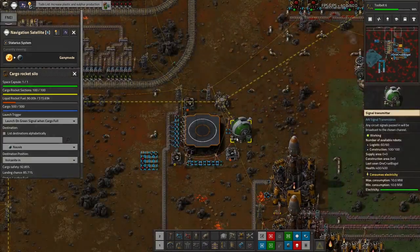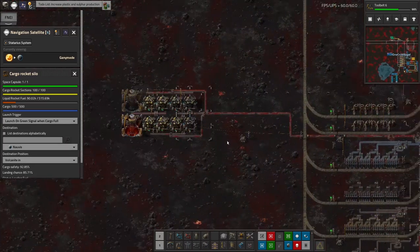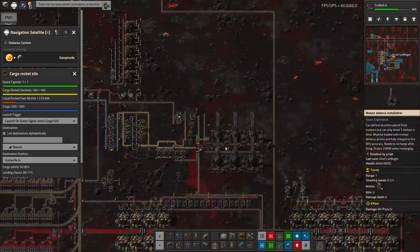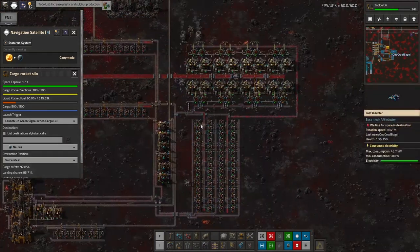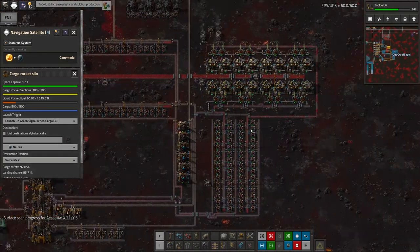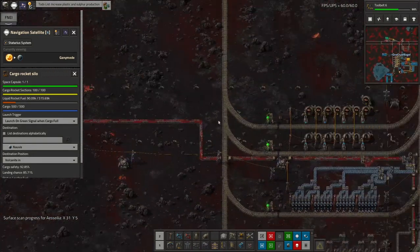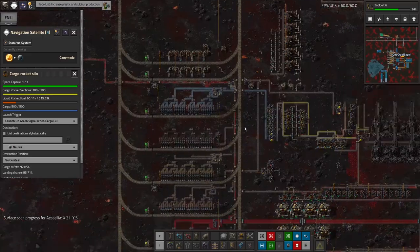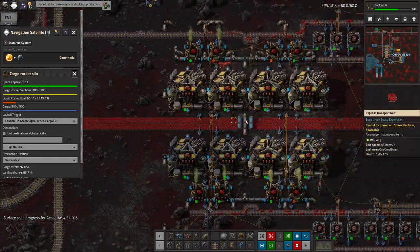I've set the rockets to launch on green signal when cargo is full. I still need to set up the same thing for the other ones — I just haven't gotten there yet. Another problem was that I came up here without enough stuff. I was able to set this up, but I didn't have enough pulverizers, so I've brought some extra out and that's now working happily. Also, I only brought yellow belts, but now I've got blue belts too so everything is running a bit faster.